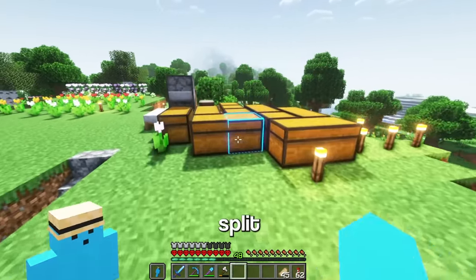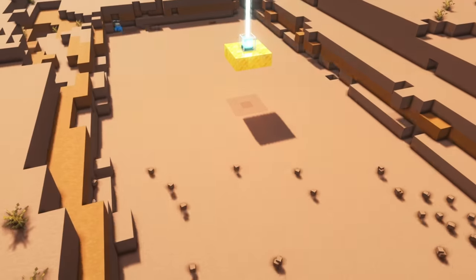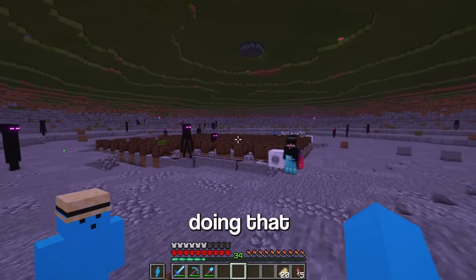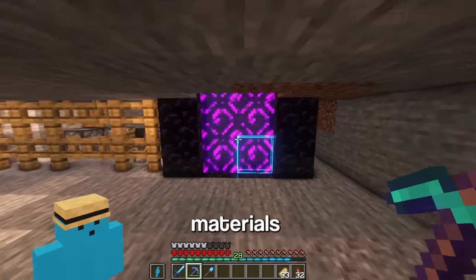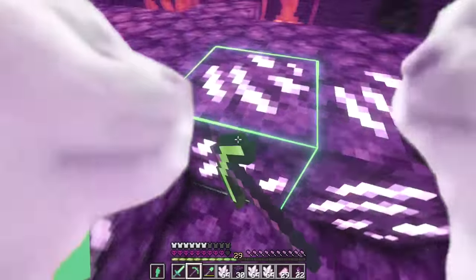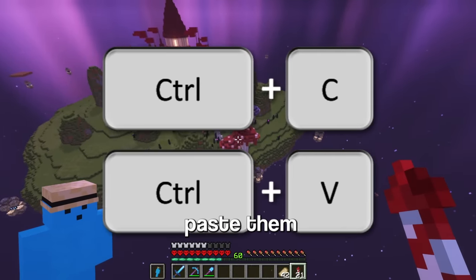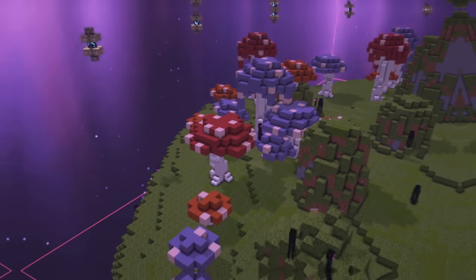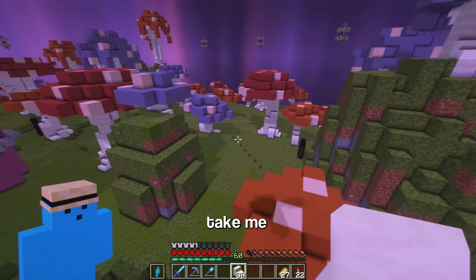Next on the list is 8,000 terracotta split into red, orange, light blue, and white colours. So I'm sorry Badlands, but you gotta go. Now I need red dye, white dye, and blue dye. There's all the terracotta gathered. And while I was doing that, Levi made a song for no apparent reason. To finish off the materials, I just need more quartz. These are some of the mushrooms that I designed — now I just gotta copy paste them onto this entire island. That totally didn't take me 3 hours.